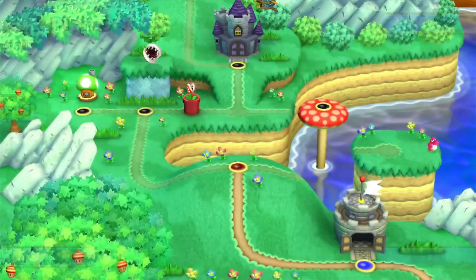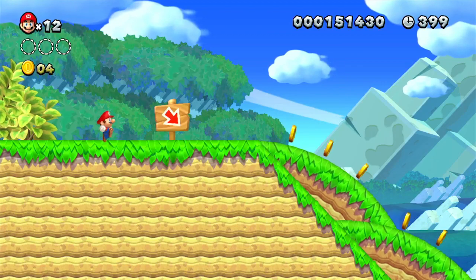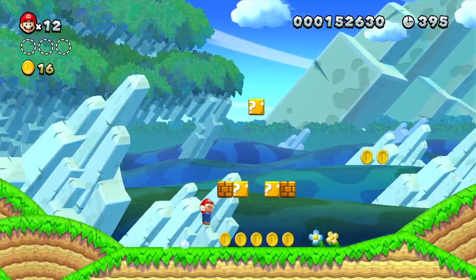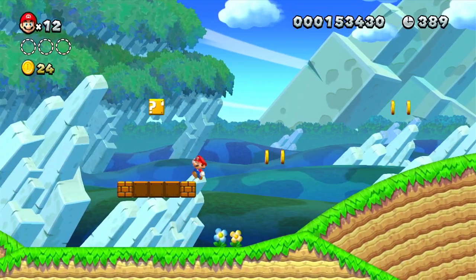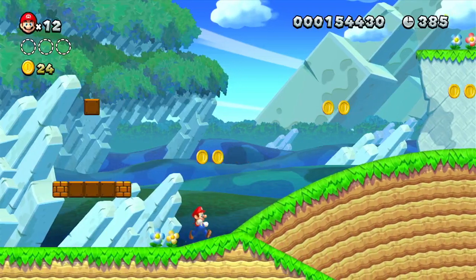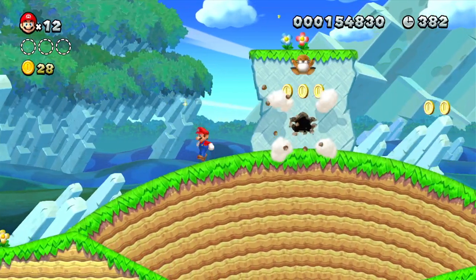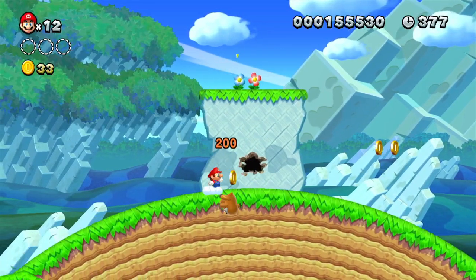I just hit the wrong button. You saw at the end there that I picked up an acorn. There are going to be acorns floating around — you can pick them up and add them to your item collection. And in this course, we're going to be running into, you guessed it, Yoshis.